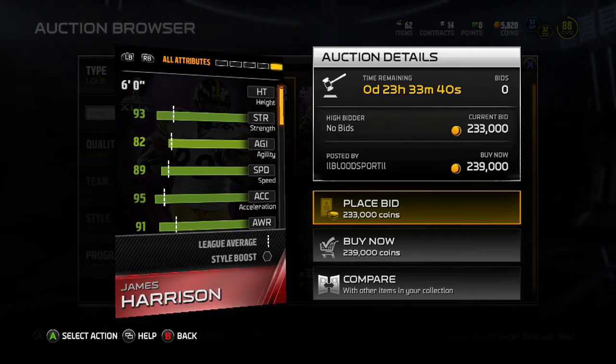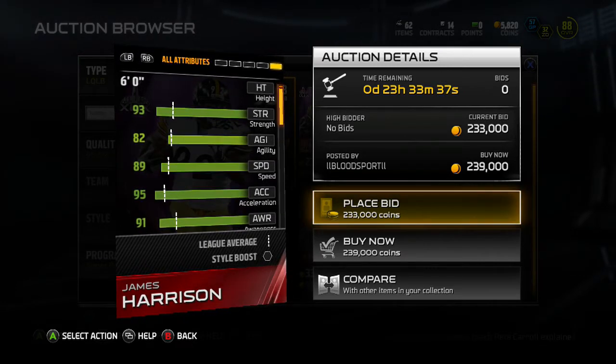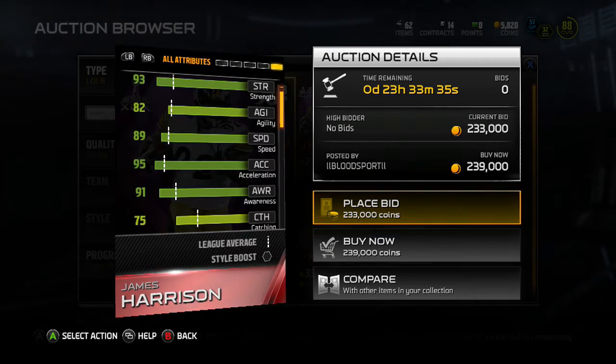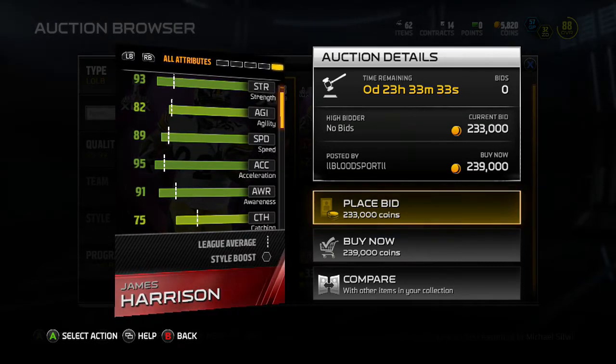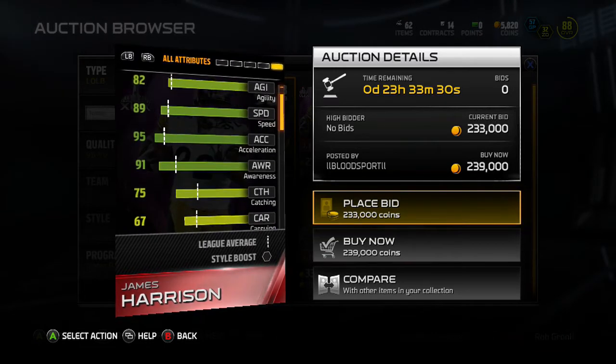Let's look at the stats. Strength is good at 93, acceleration is 95. This guy's a scary looking dude. 75 catching? My cornerbacks don't even have that good of catching. Jesus Christ, this guy should be my corner.